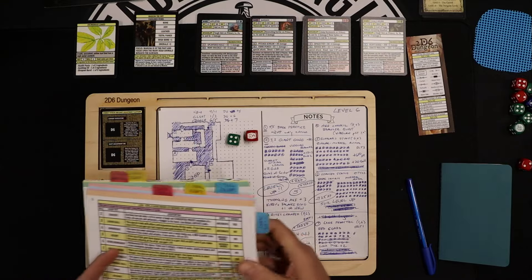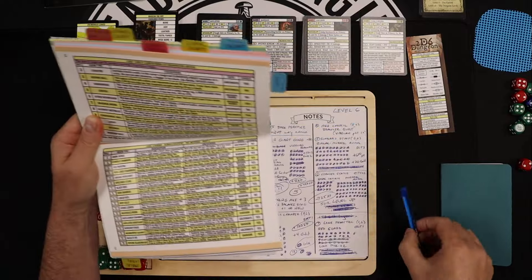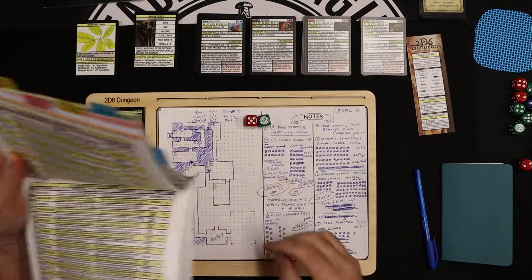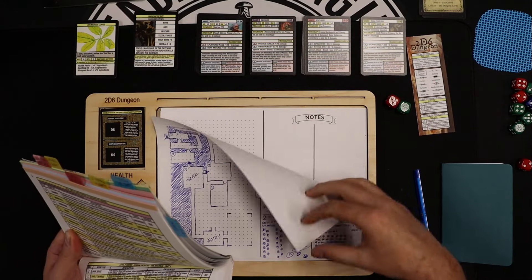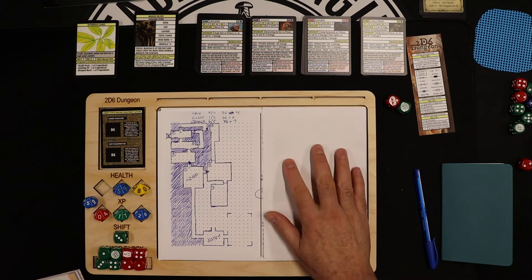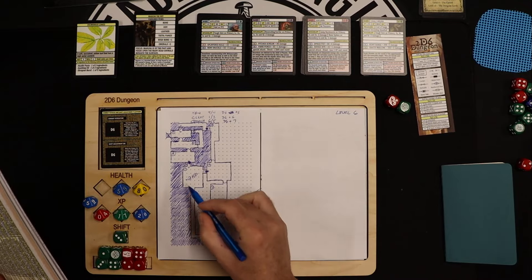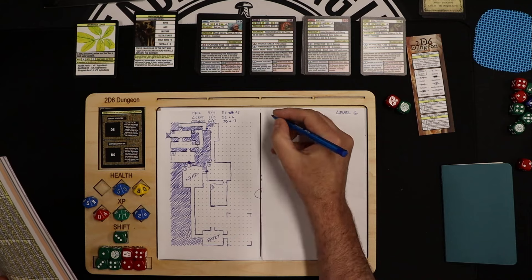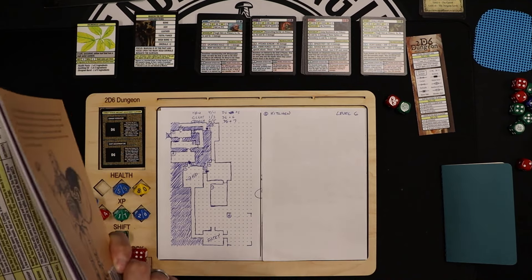Page 68 — just a simple 2d6 — that's an 11. An 11 is a kitchen. Every good dungeon needs a good-sized kitchen. This is level six, room number eight — a large kitchen. Got to feed a lot of monsters and bad guys.